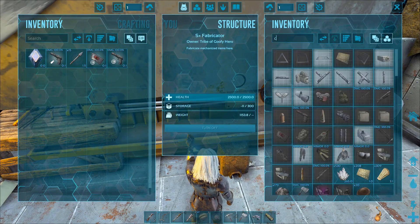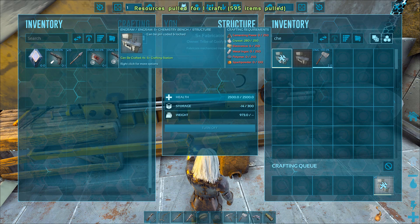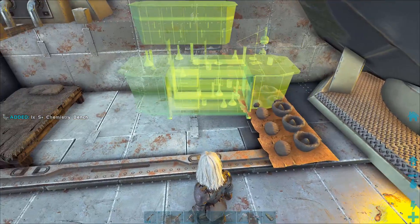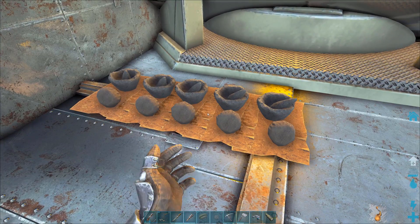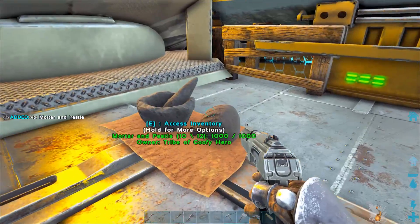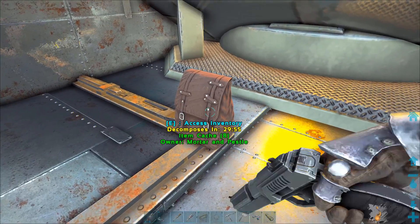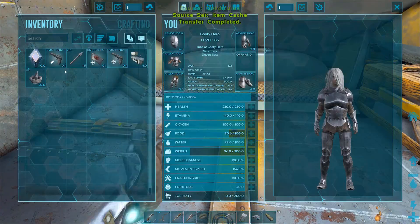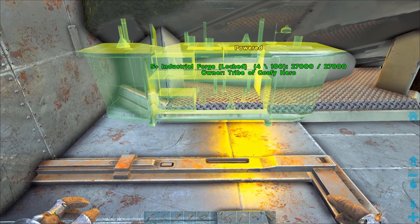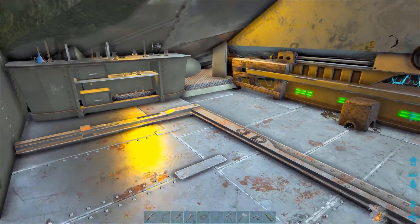Alright guys, so we just got all the stuff to make a chem bench, so let's craft that up real quick. Perfect, so we have an industrial forge now and we have a chem bench. The next step is going to be, of course, a grinder, but that's going to be a decent amount of farming. So we need to pick up our little gunpowder production station here — we don't need this anymore. And then we can place our chem bench, move all this stuff into here. Let's get this chem bench down, right along the wall. Beautiful, you can access it. Alright, on to the next clip.